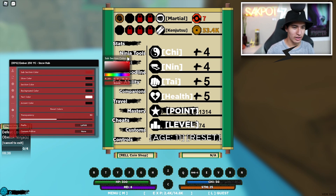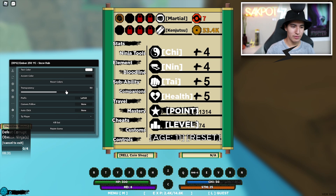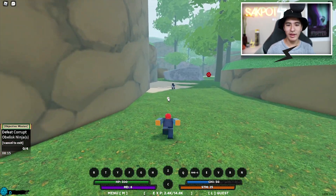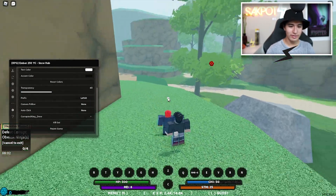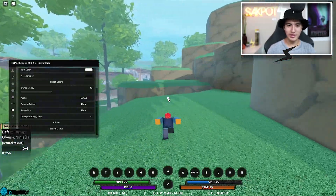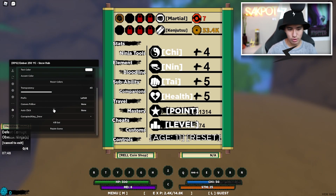Lastly the GUI settings, where you can change the color of the background — like gray — the glow color, and a bunch of other customization settings. You can reset them, change your transparency, and your prefix, which right now is Left Alt. You can also teleport to other players — let's go to a player called Corrupted King Drew. I keep teleporting to him but he keeps running away.